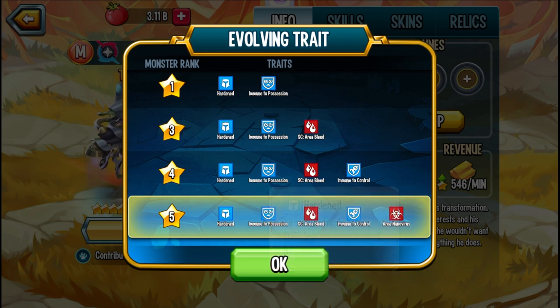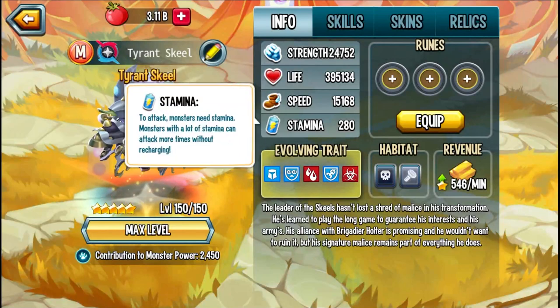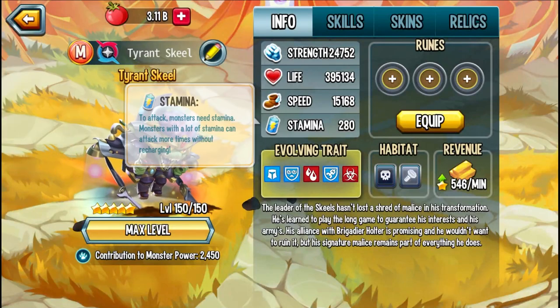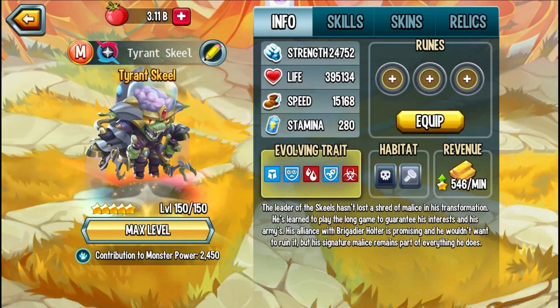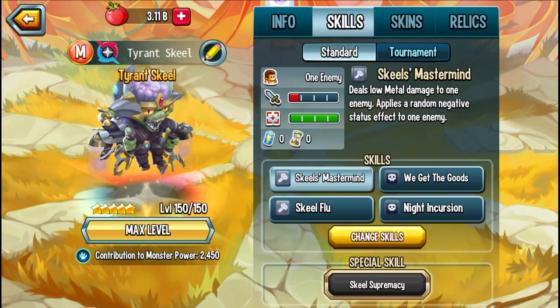A status caster torture immunity would have been super, super nice, but it is what it is. I already took the monster to rank 5, so we can't see the base stats. I normally bring out an Excel sheet and show you how you compare to other monsters, but I think we can skip that and just go straight into the skills.